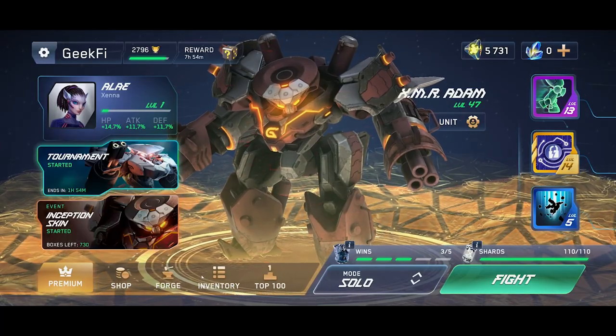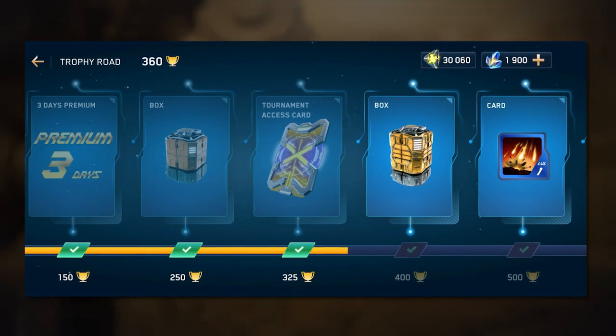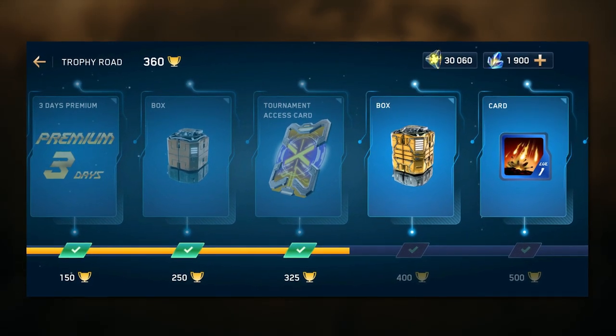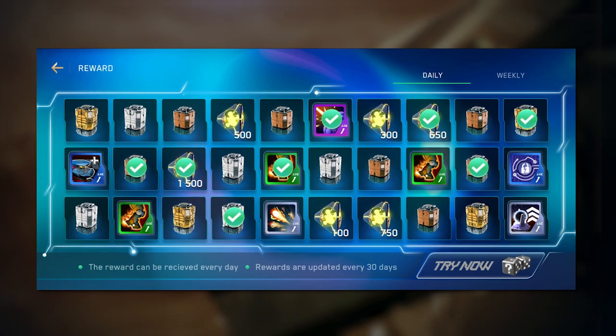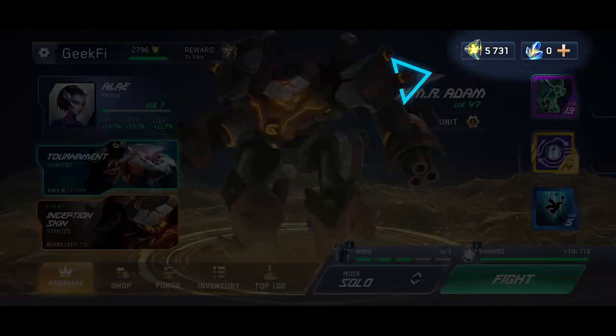As you can see, there are plenty of free rewards. If you click on the cup, you'll get to the trophy road. You can earn cups in battles, progress the roads, and unlock new rewards. If you click on rewards in the lobby, you'll see free daily lottery and weekly rewards. Just don't forget to collect them. In the upper right corner, you can find your balance.